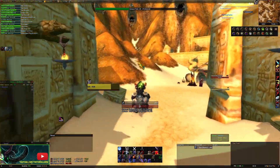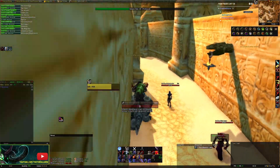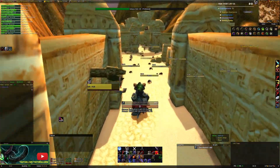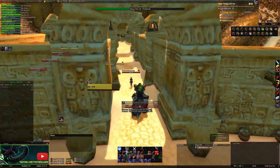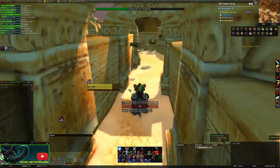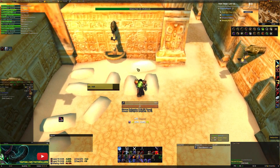I recently started this mini-series looking at how to go about doing prop warrior reflect damage farming, and we said in that video that we would start with the lowest level of the dungeons that I would ever recommend, which was Scarlet Monastery, and move our way up — meaning that in today's episode we're going to be taking a look at Zul'Farrak.